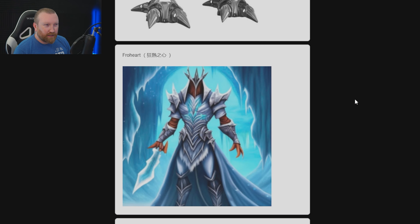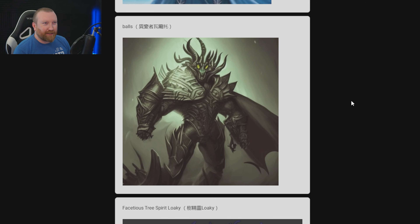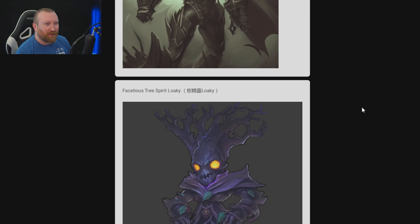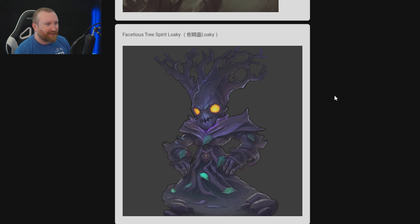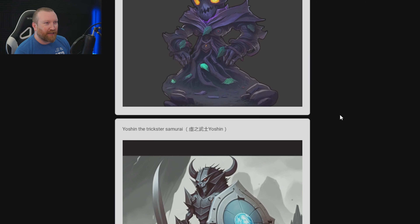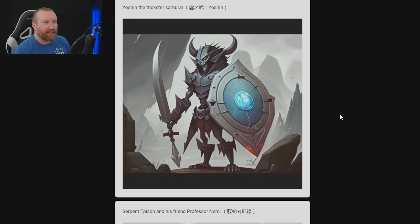Bro Heart — that's interesting. Balls — I'm hoping that's just the name. It's kind of cool, like a lizard-type demon lord thing. Facetious Tree Spirit Loki — I like this one. This one feels Idle Heroes. I think Loki is going to be one of the first ones that we put on the list.